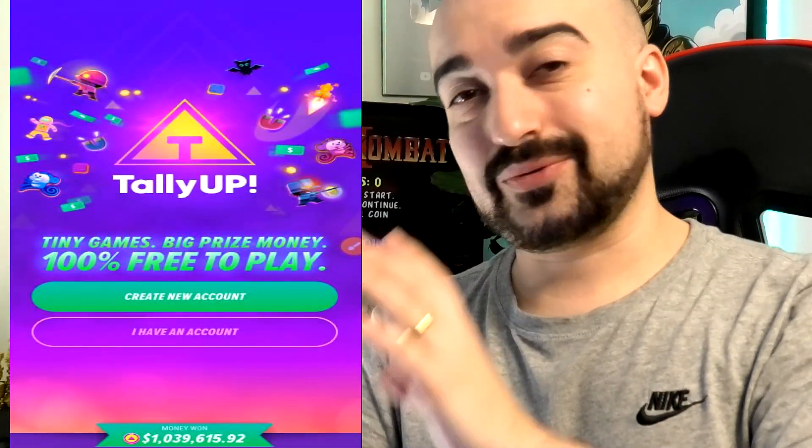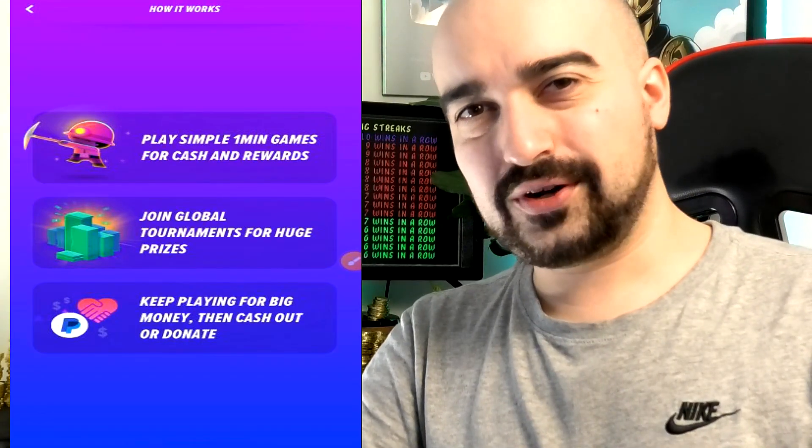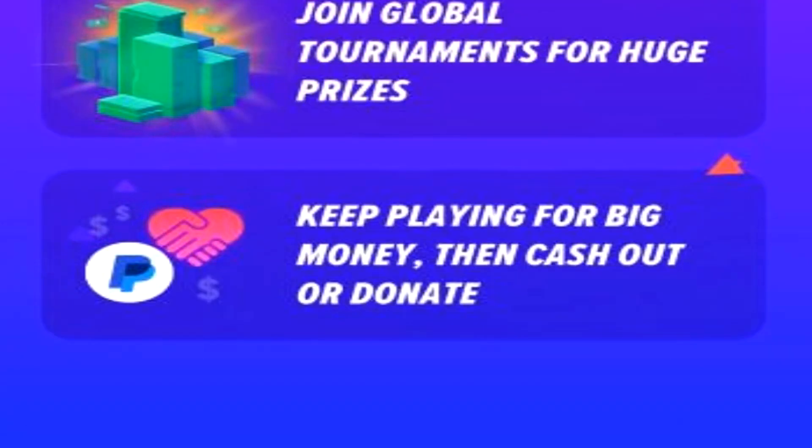This is what TallyUp looks like when you launch it up. Supposedly, they've given away over $1 million so far with this application. The way it works is pretty straightforward — you play games for one single minute to get cash and rewards. You can enter into tournaments for huge prizes, supposedly, and you can either play for real PayPal cash or donate your rewards.